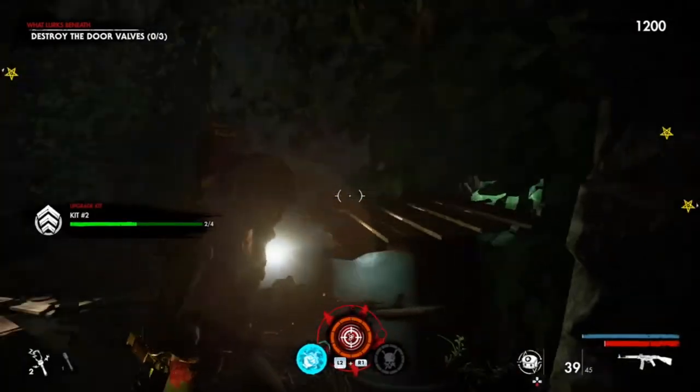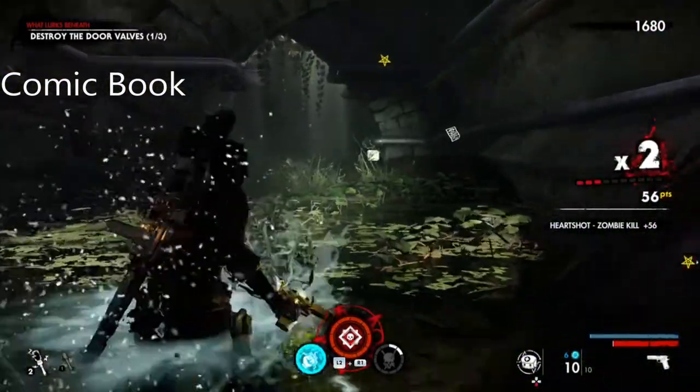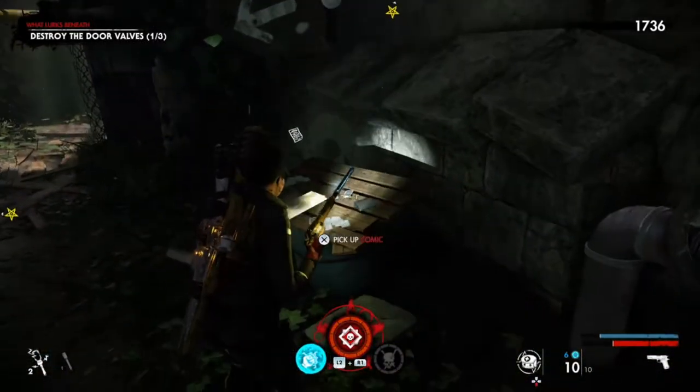The comic book is to the left valve. As you can see it's indicated on my screen — I think I've got the perk activated to give me ammo — so it's just right here.